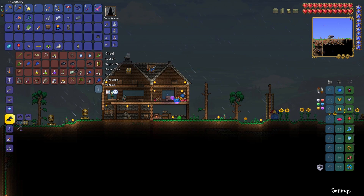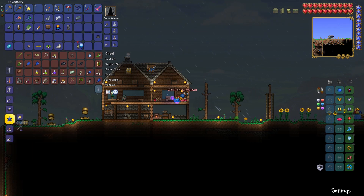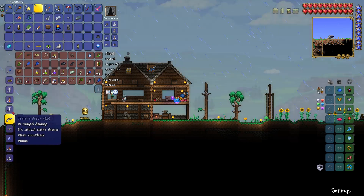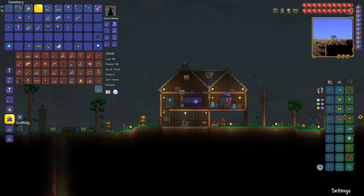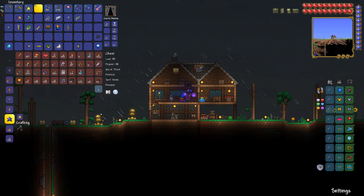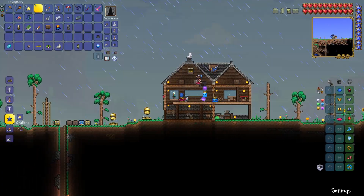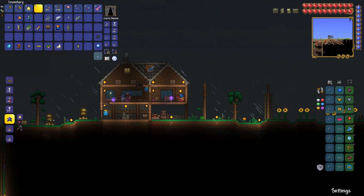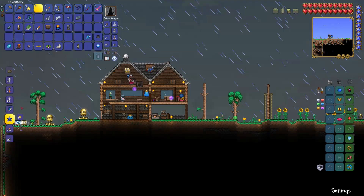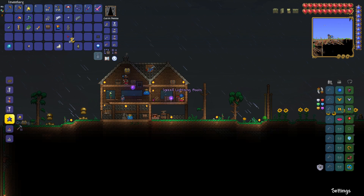Tiger climbing gear — I'm just gonna wear this one. We have two sets of tiger climbing gear. I can make a cloud in a balloon as well, but that one I shall not be using because of inventory space and I don't have the sandstorm. Neither of us do. It's rocket boots — I forgot to buy rocket boots. If I go into the shop here, you can see rocket boots, and that is the final thing I need. You have a shackle, and I need to take this. Spectre boots have been created. Lightning boots have been created. And frost spark boots are now created.